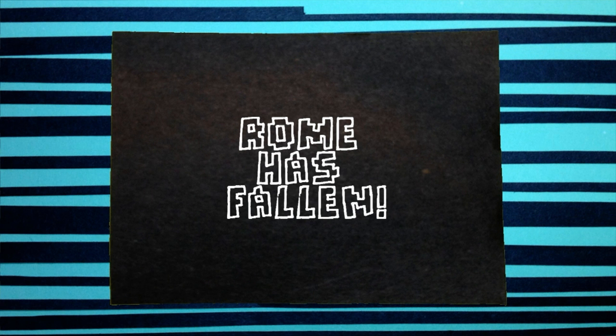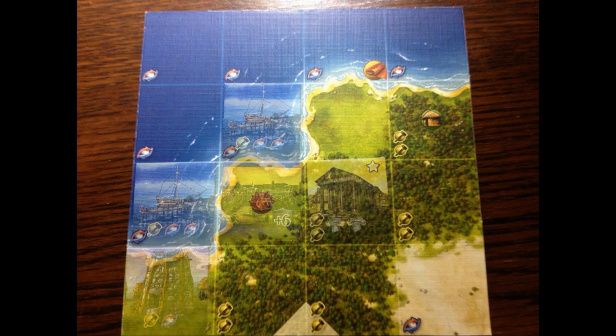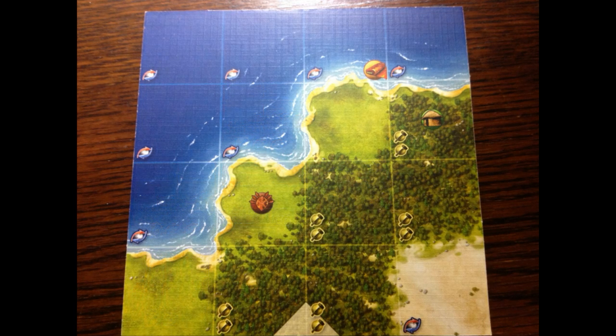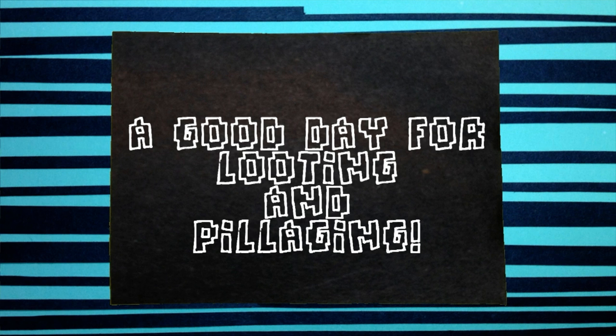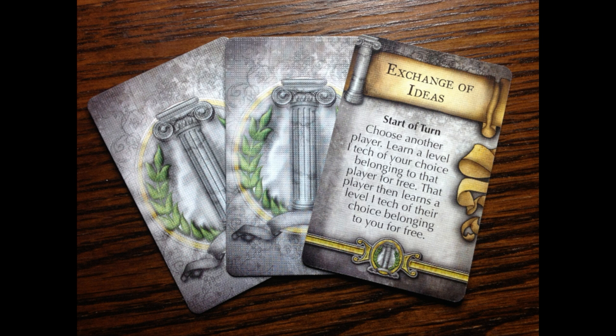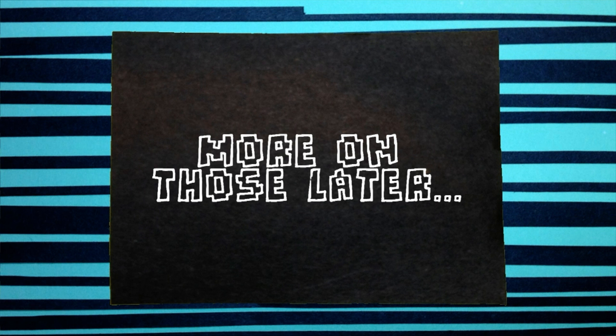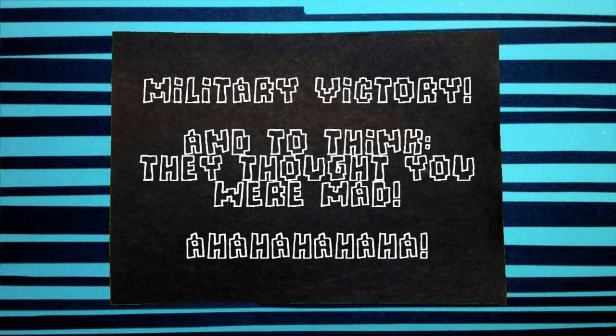If the loser was defending a city, things are drastically different. The city is removed from the map, and all buildings, wonders, and great persons in the outskirts go back to the box. The victor also gets much greater spoils: you can learn one of their technologies, or take two resources, or take one of their culture cards — though the technology pyramid and culture cards will be covered in later videos. Finally, if they were defending their capital city, you achieve a military victory and have won the game.